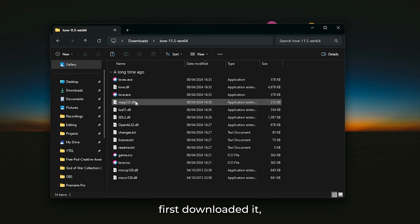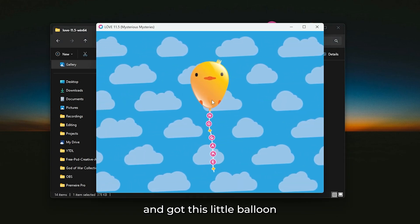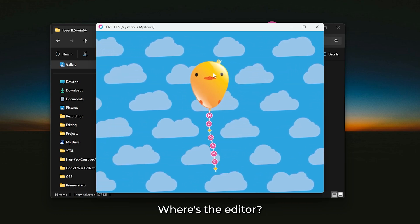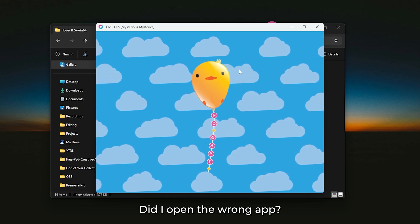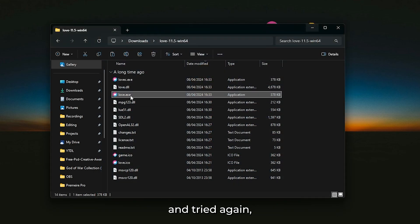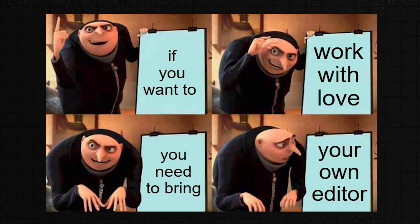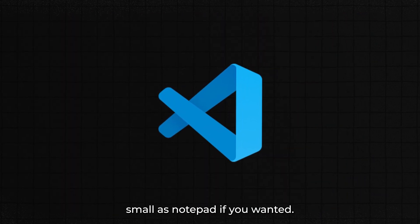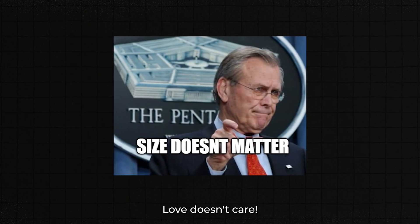When I first downloaded it, I was kinda confused. I launched it and got this little balloon that just said "No Game." That's it. I thought, okay cool, where's the editor? How do I create a project? Did I open the wrong app? I even closed it and tried again, thinking maybe I messed something up. Turns out, if you want to work with Löve, you need to bring your own editor. Luckily I had VS Code, but honestly you could use something as small as Notepad if you wanted.